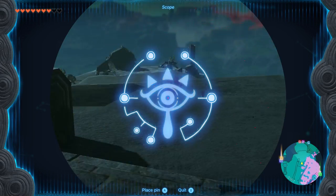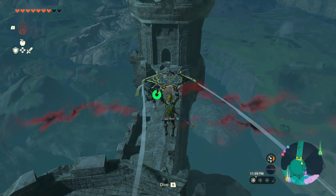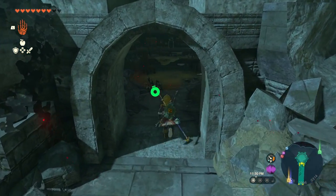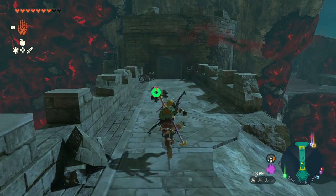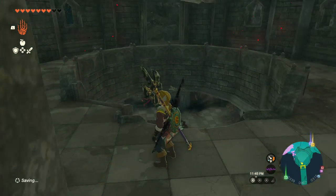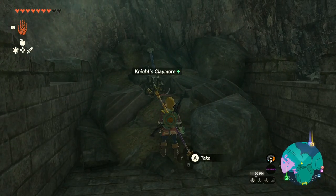You can also find an extra royal guard's bow by going outside to the castle's entrance and jumping down from the left side to the left castle tower. This location is Princess Zelda's study, and here you can find a royal guard's bow on top of the desk. If you turn back and go across to the other side of Zelda's study, you can also find a knight's claymore, which isn't as powerful as a royal guard's claymore, but is most likely going to be more powerful than any other weapon you may have at this point.